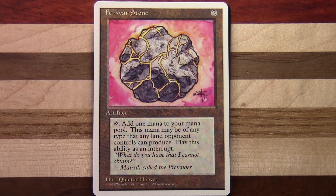So we've got Fellwar Stone — two to cast, it's an artifact. Tap: add one mana to your mana pool. This mana may be of any type that any land an opponent controls can produce. Play this ability as an interrupt. You'll notice this is a white border — at the time I bought these, this was the cheapest way of getting the alternate art, because I wanted the original art rather than the more modern art version.